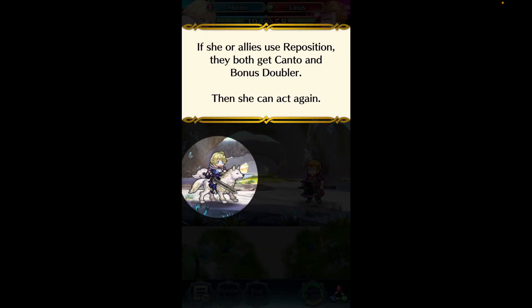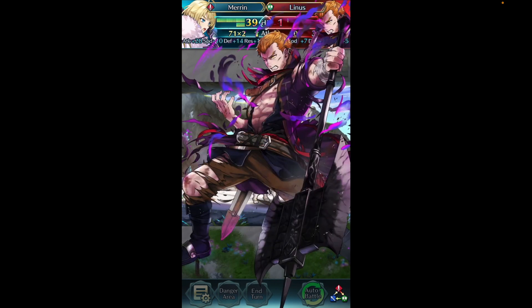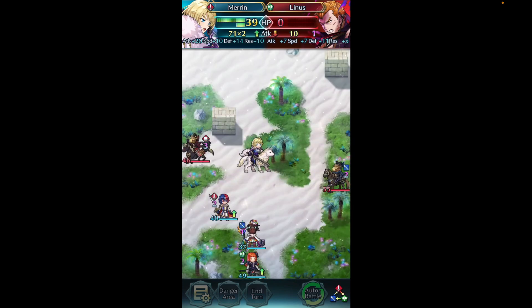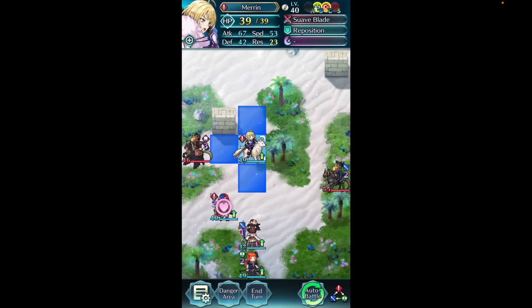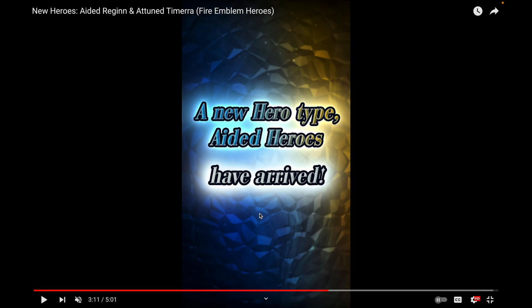Link skills feel underrated to me — before this we only had one tier 4 version on Young Robin, and that skill is so annoying to fight because of the true damage. Speed/Defense Link 4 and Attack/Speed Link 4 are skills that I feel are underexplored, largely because they're just really rare. Marnie also has Even Attack Wave, which with this kind of kit and playstyle is never going to be bad.